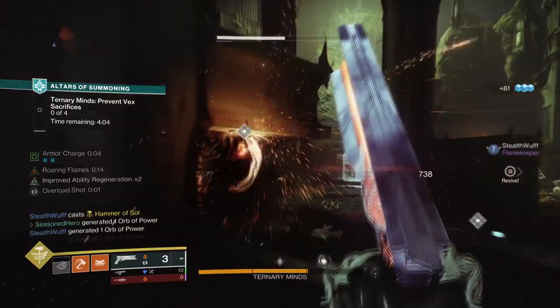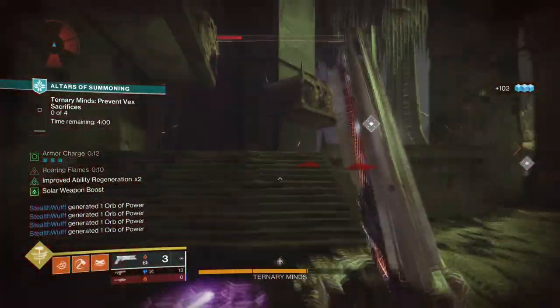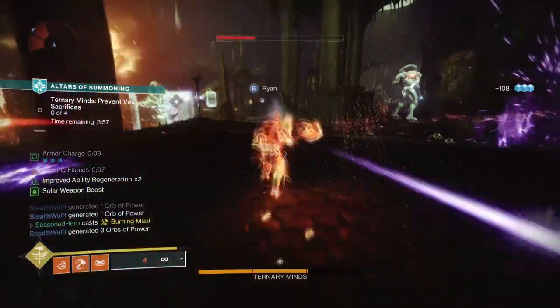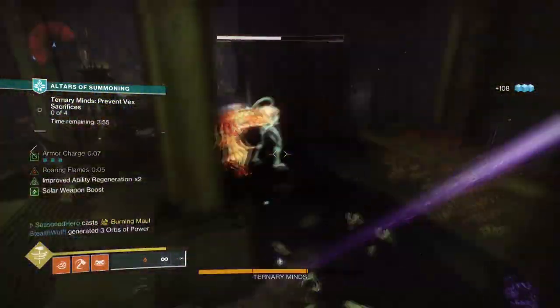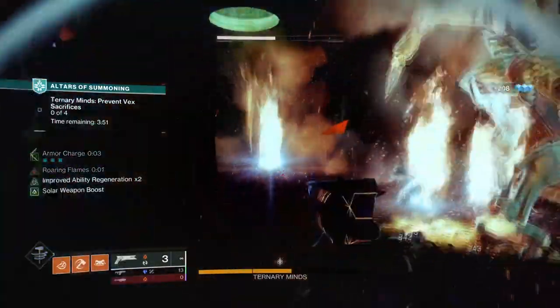The most important fragment to have here is Ember of Searing, as this is easy to proc but will also be giving us both melee and grenade energy which we need. The ignition fragments will be handy not only for the powered melee but also for our exotic, which can largely benefit from them.